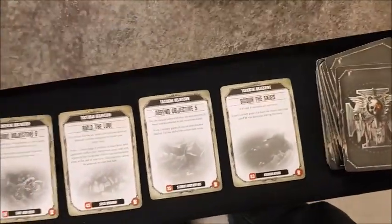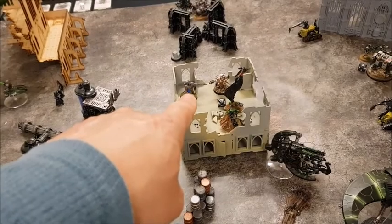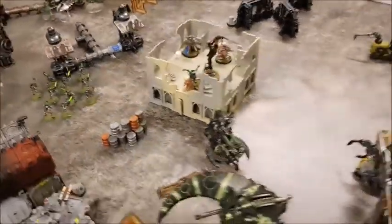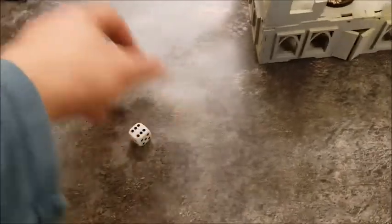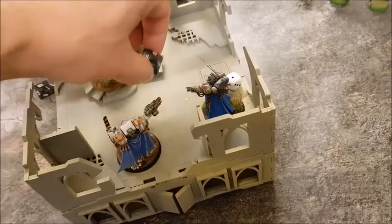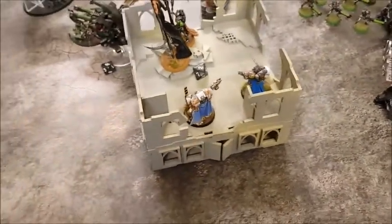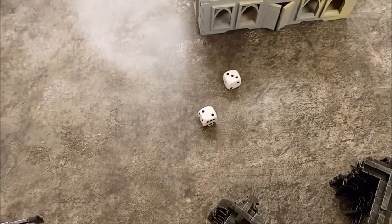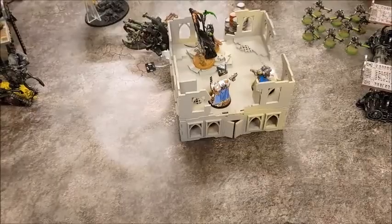Movement minimal for Space Marines turn five — the Chapter Master and Librarian hopped up into the building to try to clear out the Katana and Overlord. Psychic phase: Librarian casts Smite onto the Katana — gets on a seven for d3 mortal wounds, rolling three, taking the Katana down to two wounds. Then Might of Heroes onto the Chapter Master — fails, so using a command point re-roll which succeeds.